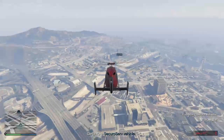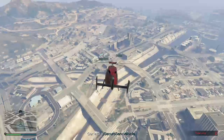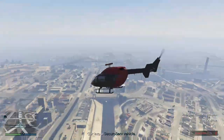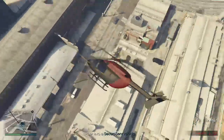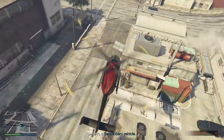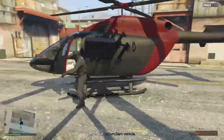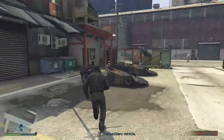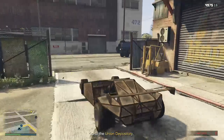We are now approaching — this isn't my helicopter, this is the one the mission gave me. Right, there are the buggies. You guys can have the buggies, I don't want them — it causes arguments. People just drag each other and fight over what they want. This person gets in the buggy, I'll get in the van now.